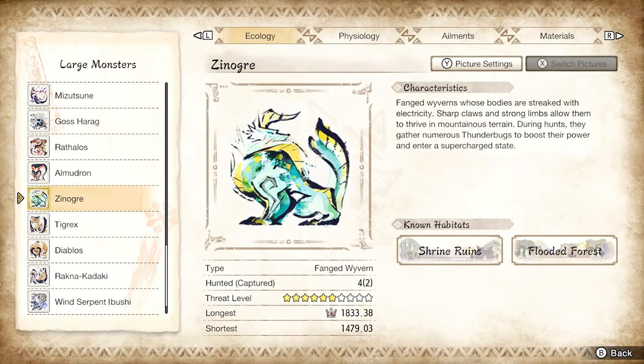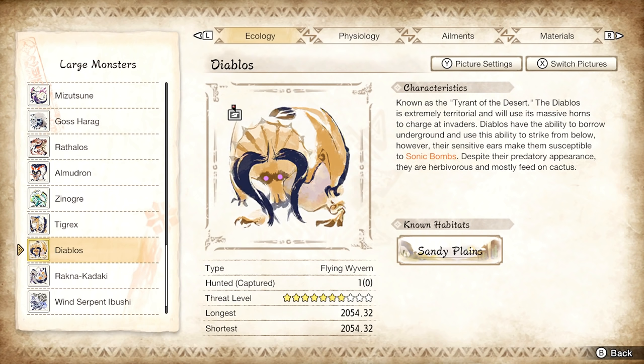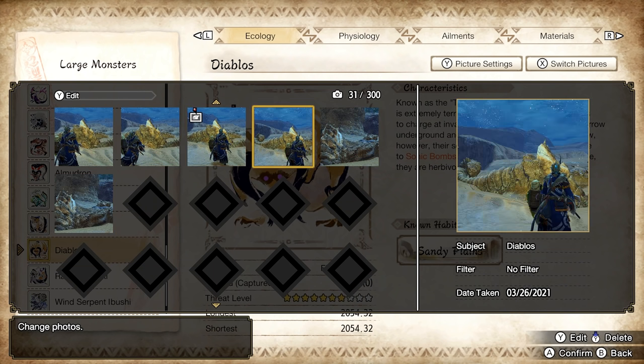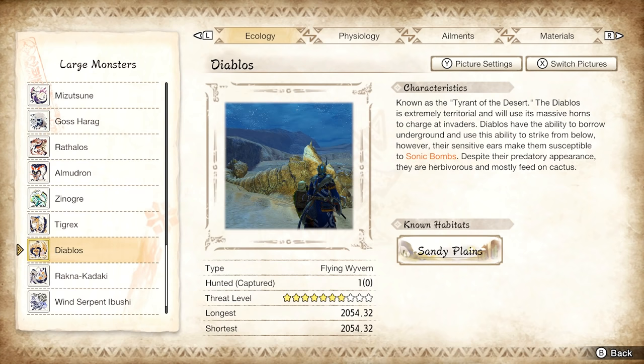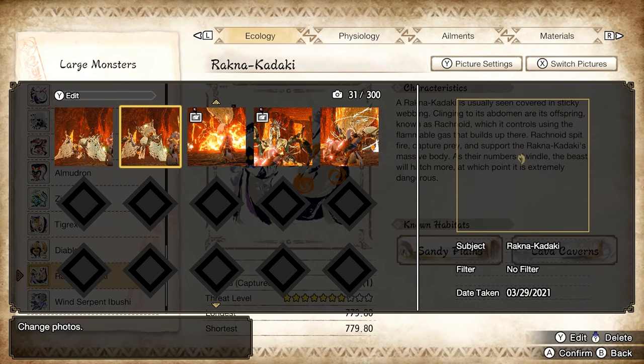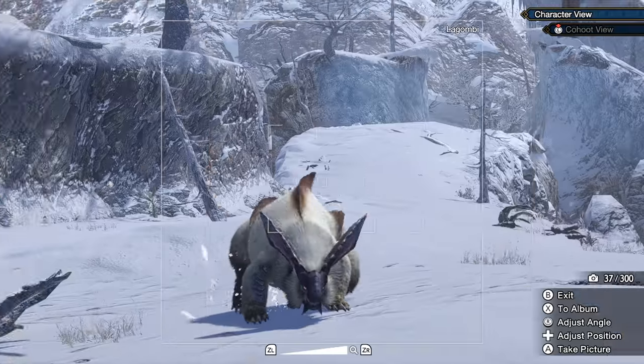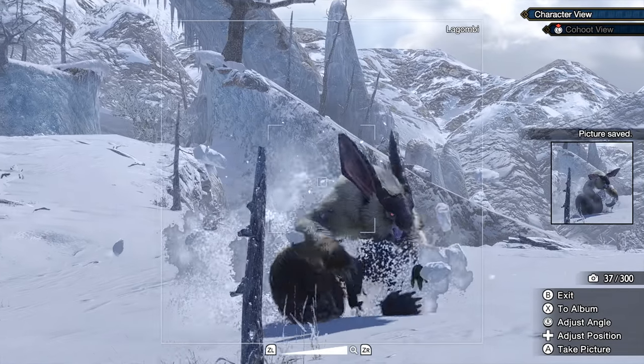In your hunter's notes for each creature's log, you can press Y to go into their picture settings. This will show you any photos you just so happen to have taken with that creature in the frame. You can also change the default art of the creature to your own beauty shot, which really has no purpose unless you're trying to desperately turn this into Monster Hunter Snap.